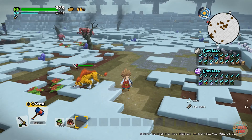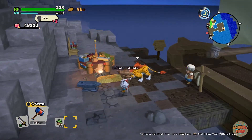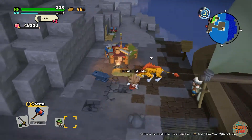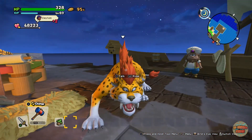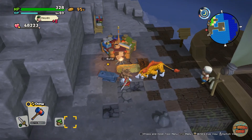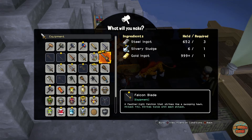Back on the isle, and this is where I do most of my stuff — it's set up like this for farming purposes: jump off, get what I need, go back. There it is, the Falcon Blade. You will need three steel ingots, a silvery sludge, and a gold ingot to make it.